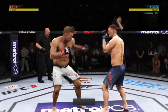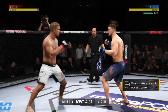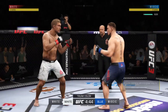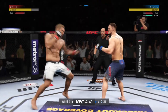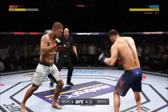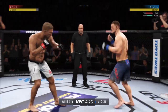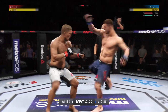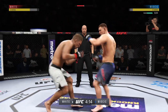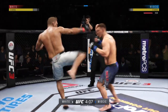Here we go! There's a kick to the body, not having that one blocked by Miocic. Opens with the left hand and lands flush. Miocic gets hit with a kick — that striker count. Punch is blocked. Huge kick to the body. Here's a nice inside leg kick. Edge of your seat action as expected so far.